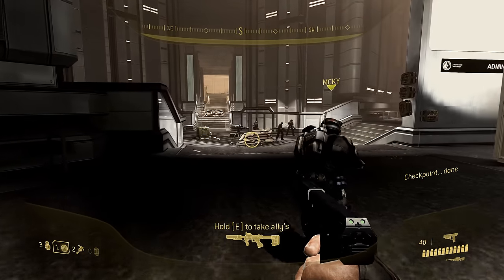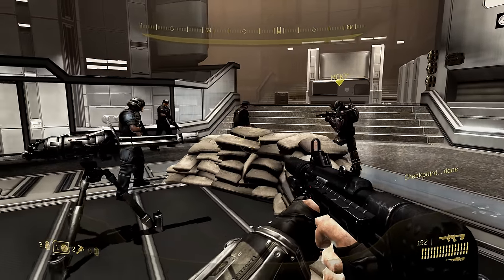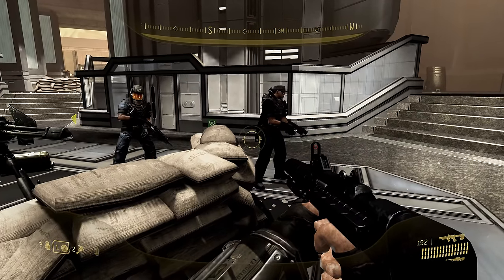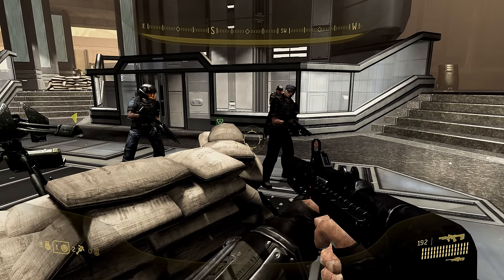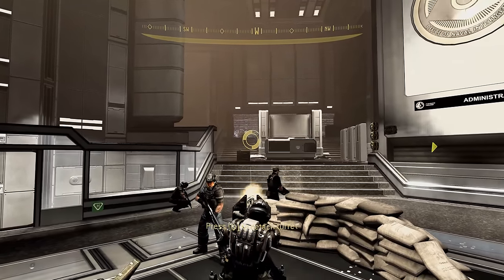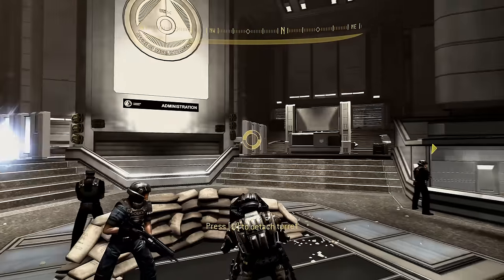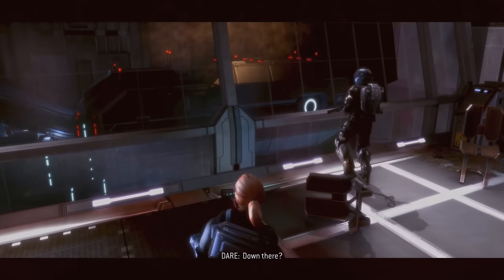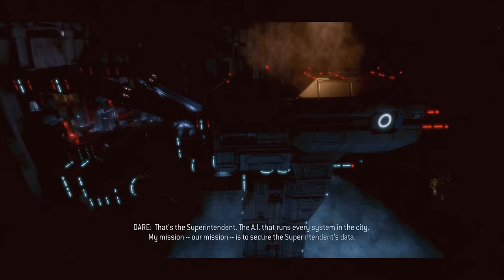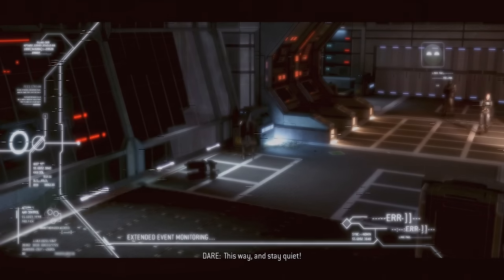Reaching the main building, it turns out a plan for what to do next is already in place. With the site housing a lot of extremely sensitive information, preventing the Covenant from accessing the data within is of the utmost importance. At this stage of the campaign you probably won't realise just how vital stopping them actually is — it's only later revealed that both the data core of the Superintendent AI, which manages New Mombasa's infrastructure, and part of the Forerunner arc seen in Halo 3, are both housed directly below the site. Later, during Data Hive, Dare actually mentions the site's destruction, not realising that members of her own team were partly responsible.